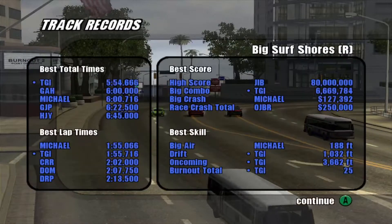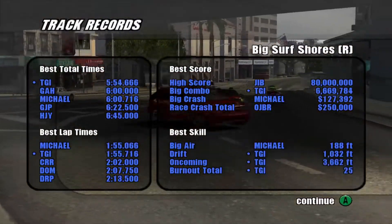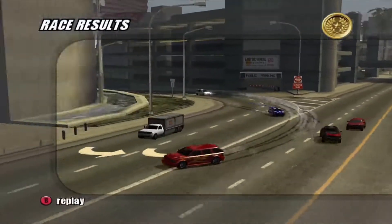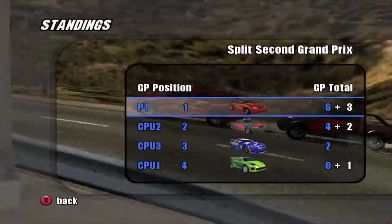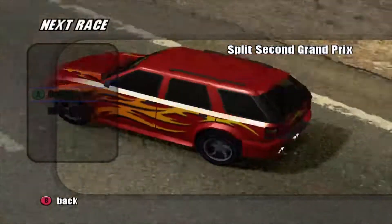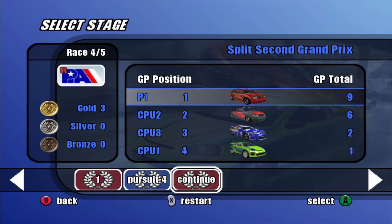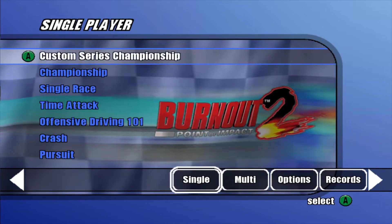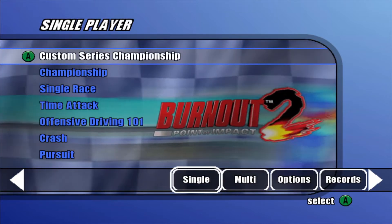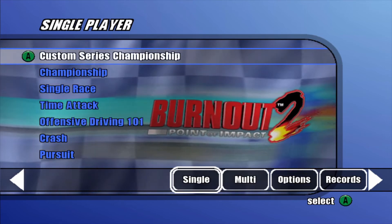Let's look at our results: best total time, second best lap time, biggest combo and biggest drift, oncoming and burnout total. That's awesome. 5 minutes 54 seconds total time, fastest lap 1 minute 55, two crashes, 40 million points, and we're still on the leaderboard. Our next race will be at Airport Terminal 3, but that will be for the next episode. We're going to continue with the split-second Grand Prix as well as acquiring more cars for the Custom Series Championship. If you liked this episode of my Burnout 2 Let's Play, please leave a like, comment, and subscribe to Texas Gaming Industries for new videos uploaded every Friday at 12pm Central Standard US Time. Thank you very much for watching, and I'll see you in the next episode. Bye!